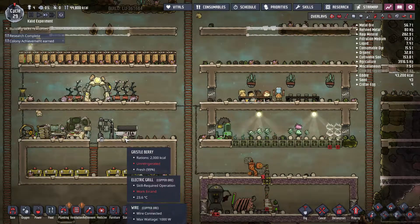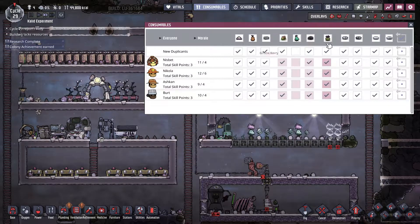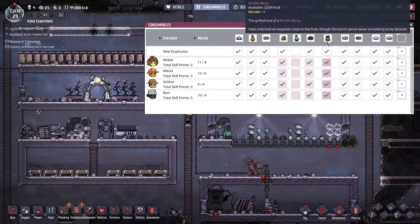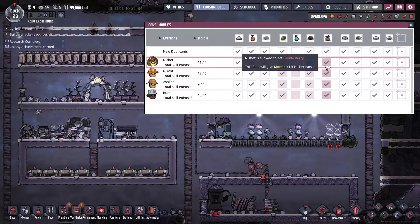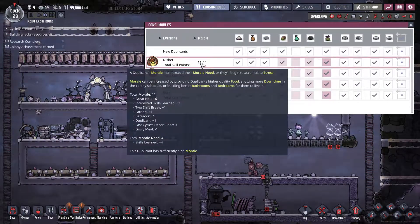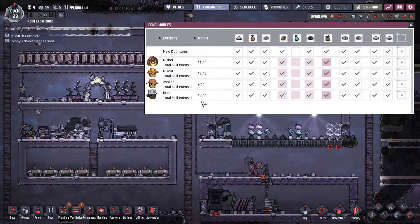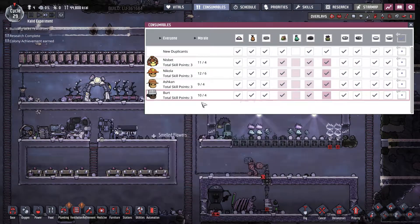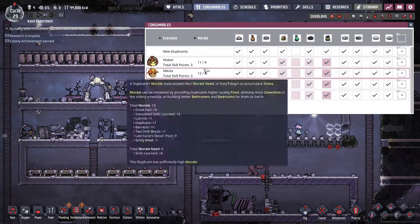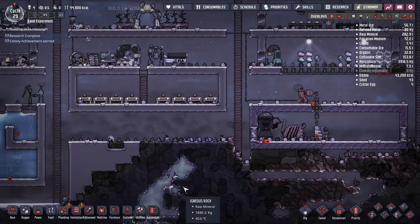Now that we found our first bristleberry, it showed up on the consumable chart. I want everyone to get it, so everyone's going to have increased morale. Nisbet's at 11 and Nikolai's at 12, so we've got way more morale than what they actually require for the amount of skill points they have. That's pretty good.